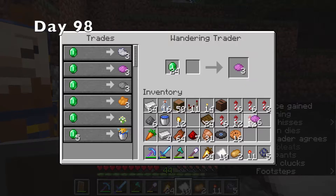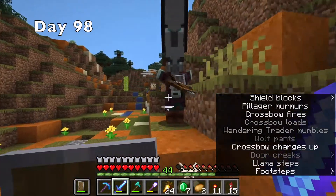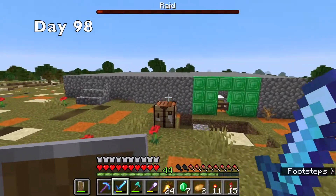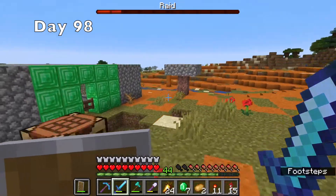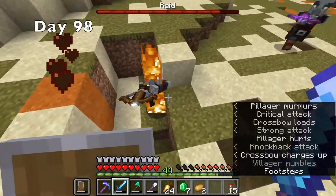After crafting for a bit, a wandering trader showed up, so I bought some magenta dye from him. After crafting some more, I made what would be the worst mistake of my Minecraft career. By killing that pillager captain, I got the bad omen effect and started a raid when I went into my village. I put all of my important stuff in a chest and then went off to fight the first wave of the raid.